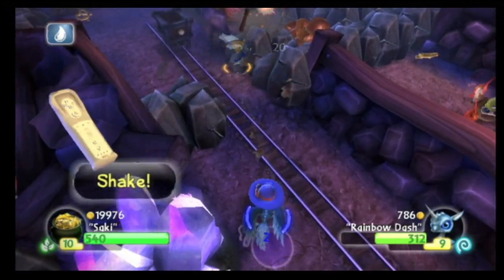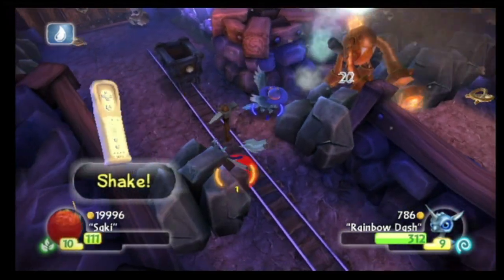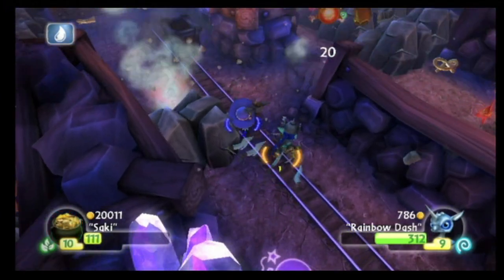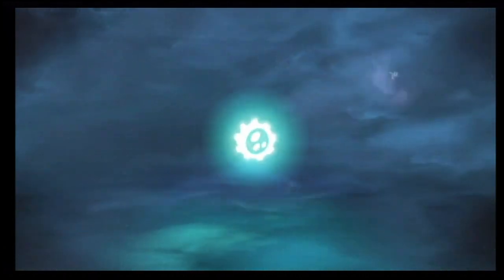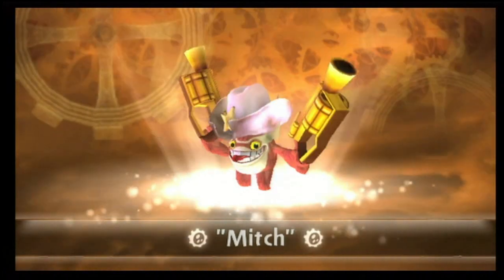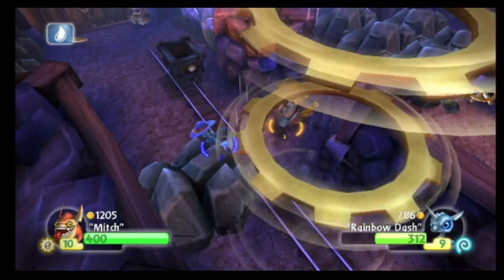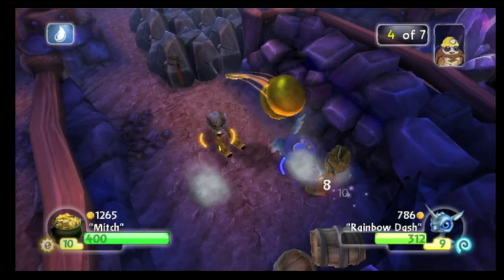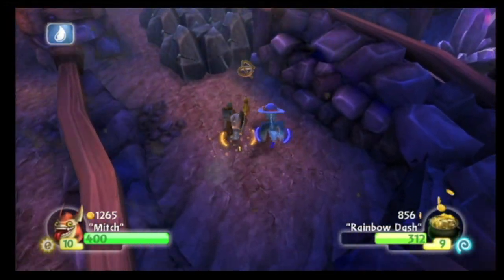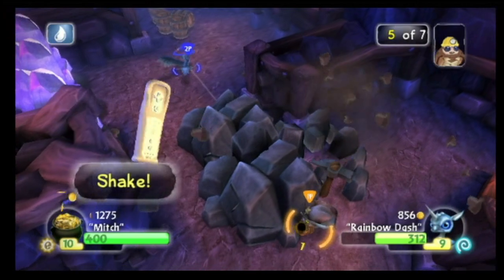Alright, so somehow we need to get a bomb and put it there. Saki needs to go. I think I want to be Trigger Happy. I need a long-range person. Mitch! That's right. Oh yeah, we changed his name. I am Rainbow Dash. I hear a machine gun. Rainbow Dash has like a whole bunch of explosions everywhere. Excelsior! Stanley reference.